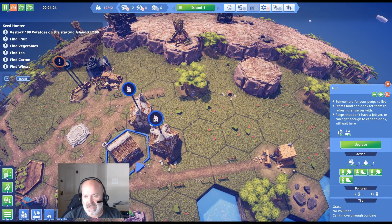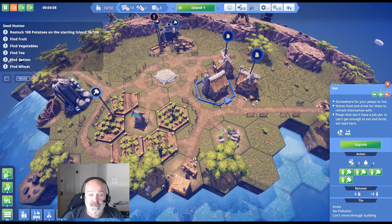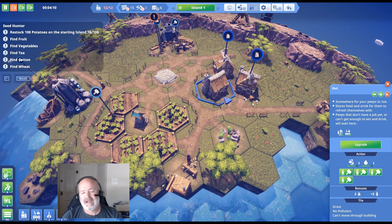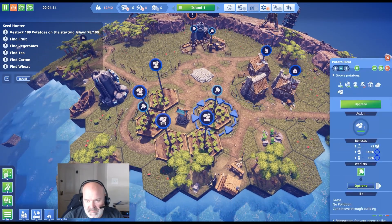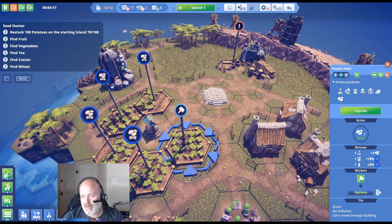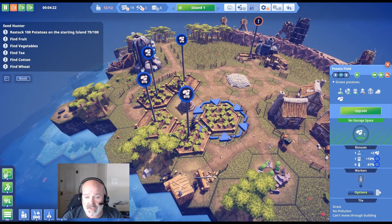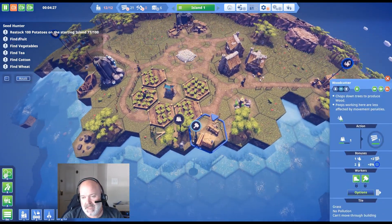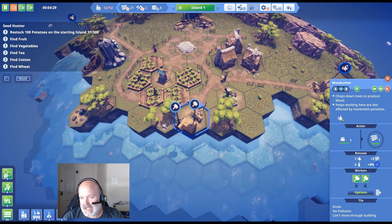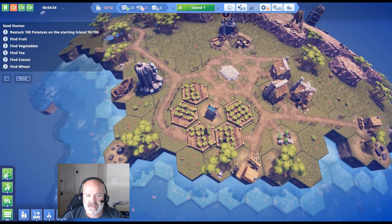I've set up a string of these huts so they're all touching each other for adjacency bonuses. Another bonus is putting food next to houses, but I feel the housing adjacency bonus is better. Looking at this field: we've got a 10% bonus from the well, plus two potatoes from a nearby field which gives extra storage. We don't have warehouses yet so that extra storage is quite good.